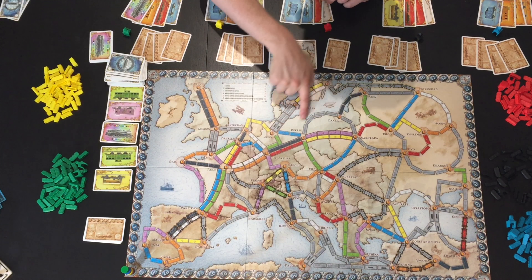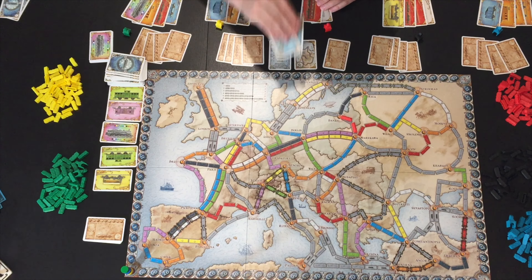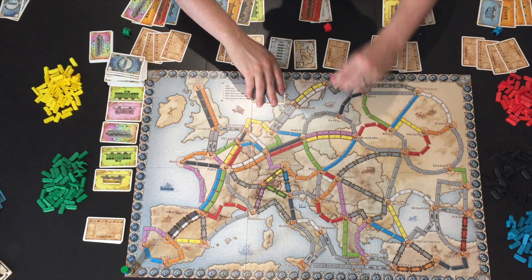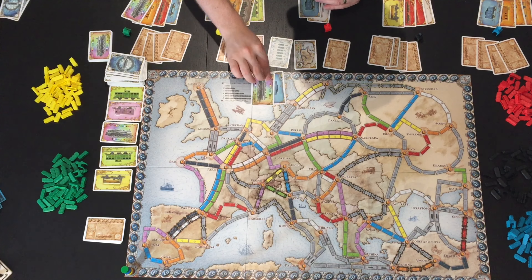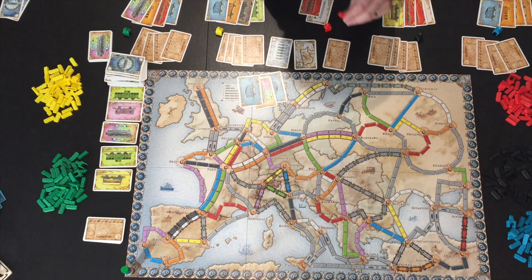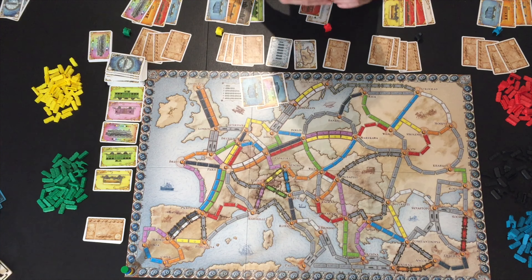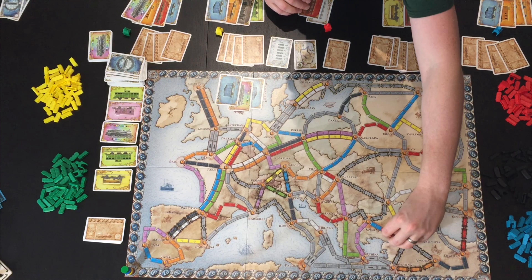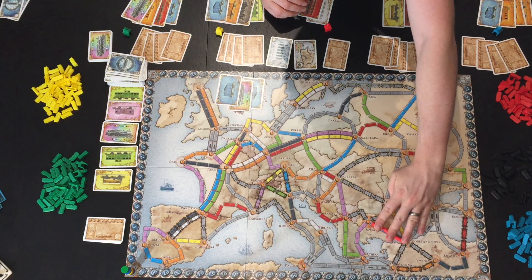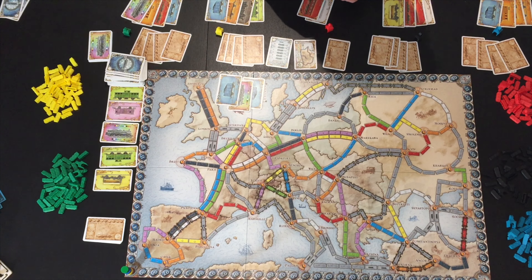Gray spaces can be any color, but all cards played must be the same color. So for example I could lay two blue cards on a gray route and get the same points. If you have a locomotive card, you can use it as a wild in place of any color — so for a three-track route you could use a locomotive alongside two blue cards, or lay three on a gray route.